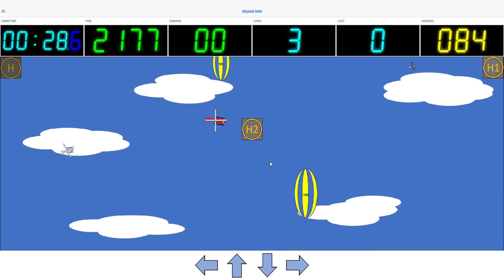Another way to lose a life is by running out of fuel, and you start with 2,500 fuel points at the start of each level. One way to not run out of fuel is by hitting refuel influences, like I'm about to do.